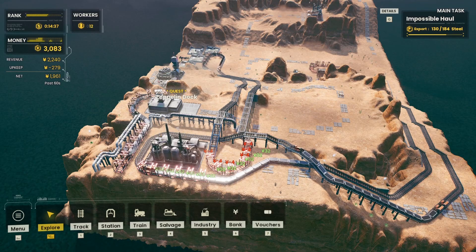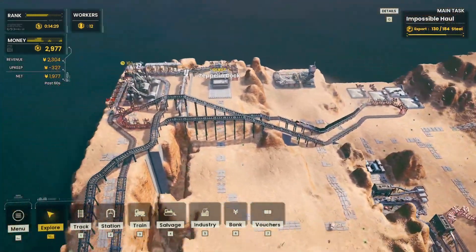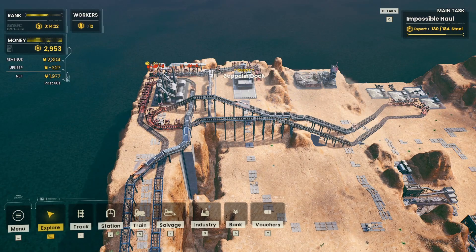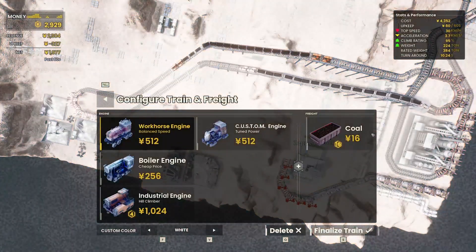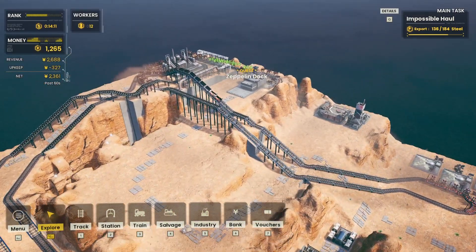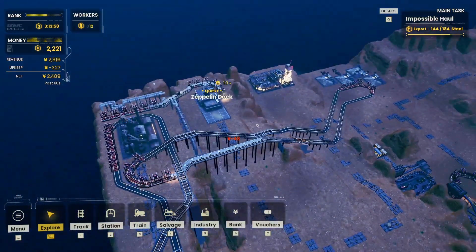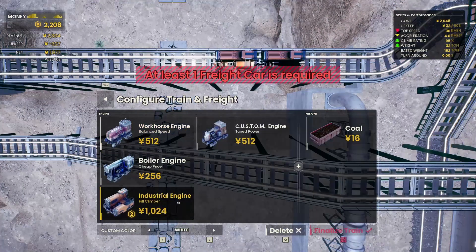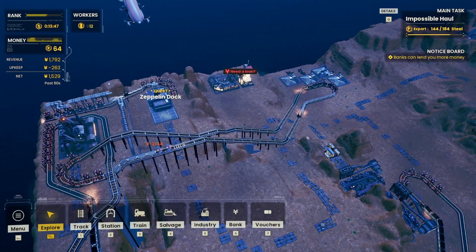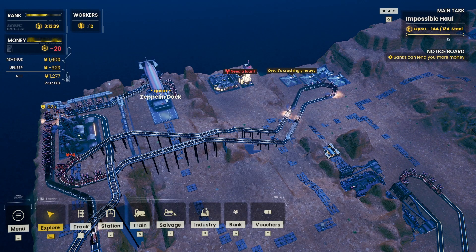We're at about 100% capacity but we're running out of coal faster than we can use it - it uses two coal and two iron per steel. We have two trains supplying iron and one supplying coal, so maybe we create another coal train. We don't quite have enough money - let's get the coal mines upgraded first. We're making so much money it doesn't really matter anyway. We're at 144 out of 184 steel.